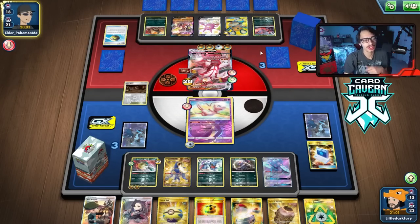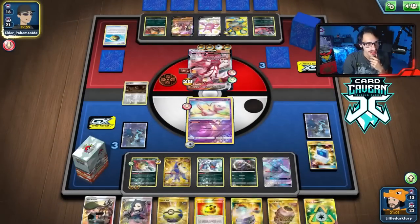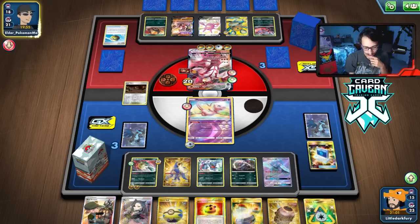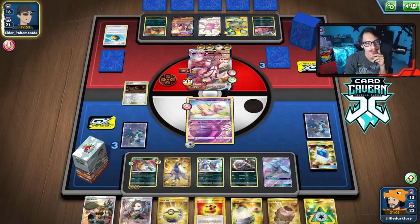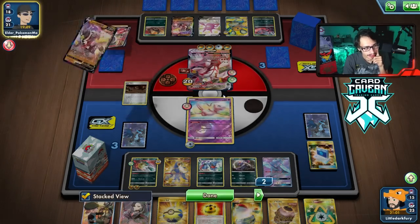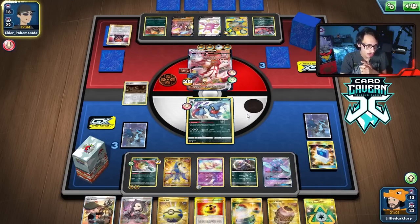They go straight for the VMAX, which is good — we can still KO that. They might just Boss — if they boss my Oricorio this turn, they literally checkmate me. Let's see if they got it. We'll probably Marnie next turn and hope they don't have it. Still have to take out two more Pokemon. There they go — they go after Toxicroak? Why did they not KO my Oricorio?